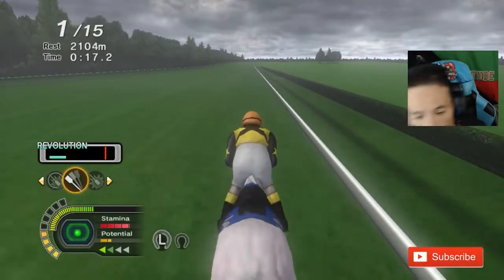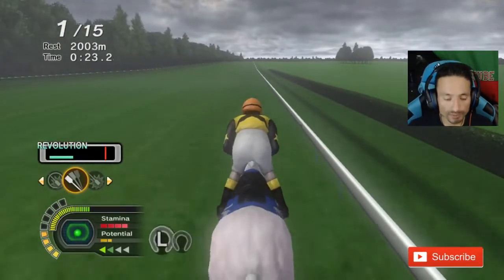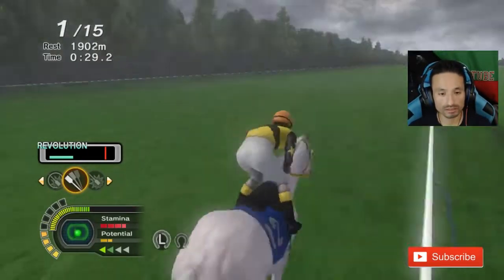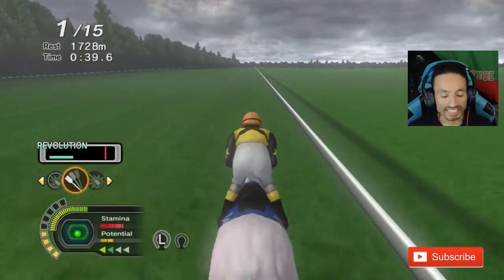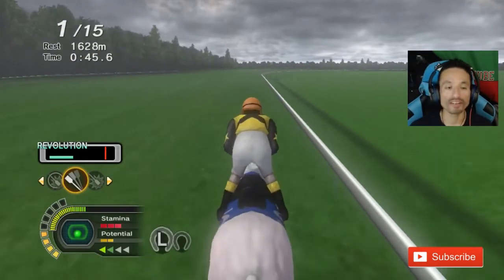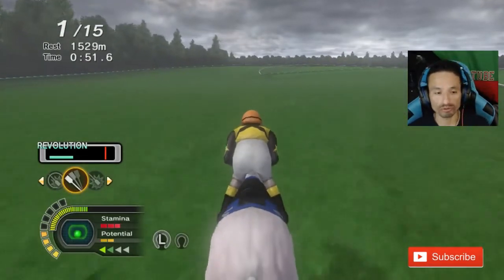What I like doing when I'm racing my horses is I normally like to keep the horse in a place where the horse is comfortable. She's definitely comfortable up front. At the same time, I try to save some ground so that at the end, hopefully you have enough ground to maybe do a revolution — that gives you an extra little boost.